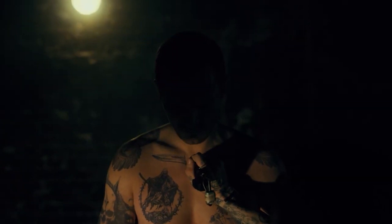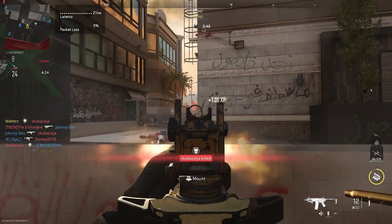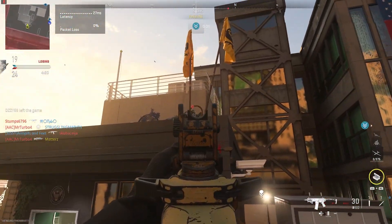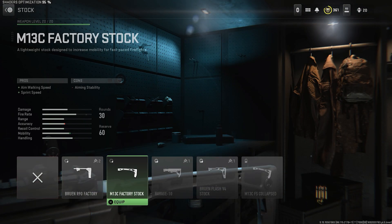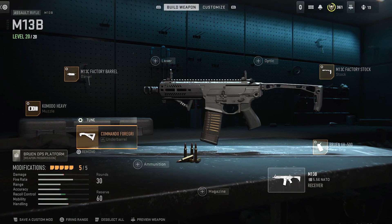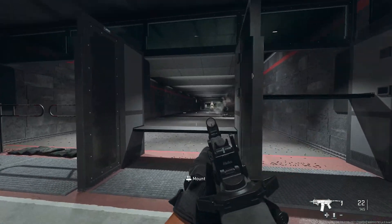You're getting an emblem, a battle token tier skip, a calling card, a gas canister charm, a vehicle skin — all look pretty solid. And finally you're getting a new weapon, the M13C assault rifle. What's interesting is you can actually get this a bit early right now. There are attachments available on the M13B that let you essentially make your own M13C — there's an M13C factory barrel and an M13C factory stock available for everyone.